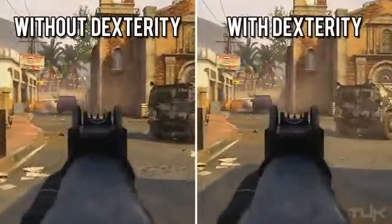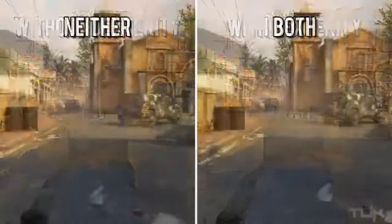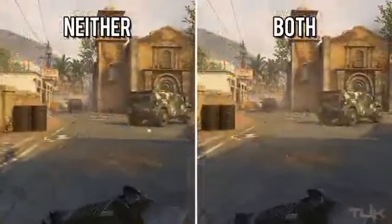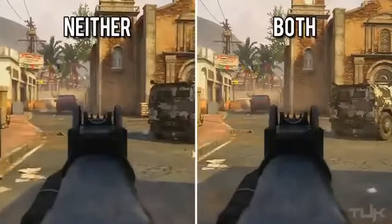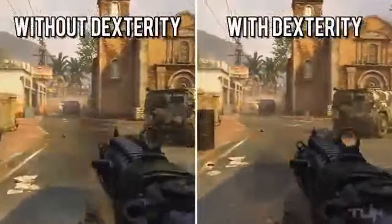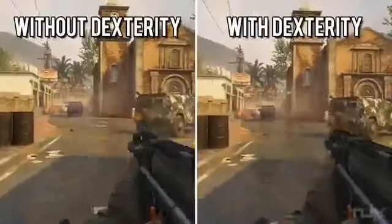Quick Draw and Dexterity really did nothing as far as aiming after sprinting individually, so I tried them together and found you actually see a sizable difference when comparing someone using both Quick Draw and Dexterity opposed to using neither. But that would mean Dexterity is useless if you aren't using Quick Draw as well. So I decided to test the time it takes to fire your weapon after sprinting, and sure enough you see a noticeable difference in the time it takes to go from sprinting to firing.